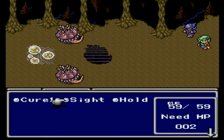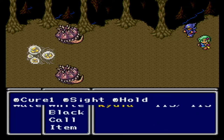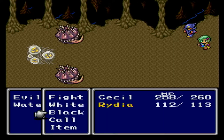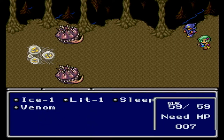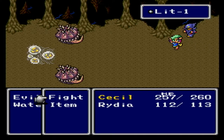I got Rydia up to level 10. She now has Cure 1 which heals somebody, Sight which I think just displays the world map — it's rather useless — Hold which paralyzes an enemy, Ice 1 which is an ice attack, Lit 1 which is a lightning attack, Sleep which puts an enemy to sleep, and Venom which poisons an enemy. She still only has the one summon, which is Choc. Let's see Lit 1 in action.